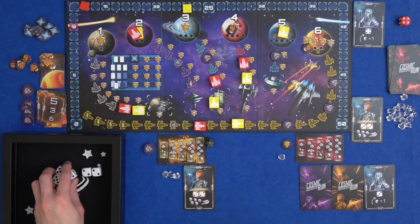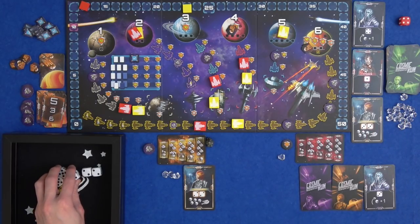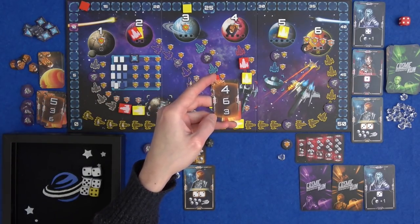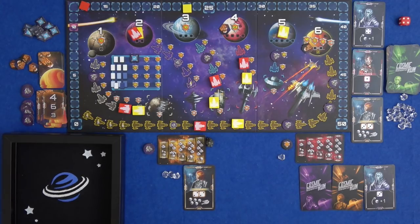Marty's getting his very first alien and will get to re-roll some dice with that. A new one comes out - the Infidale, which basically just gets you an infodare token. My turn: planet four is getting hit for the second time. Dice rolling time.